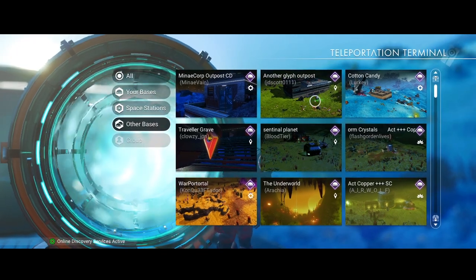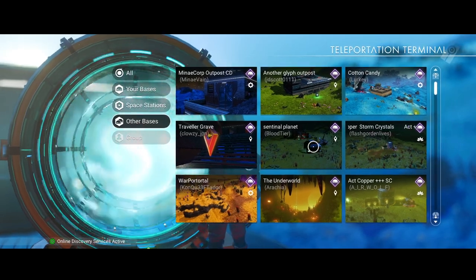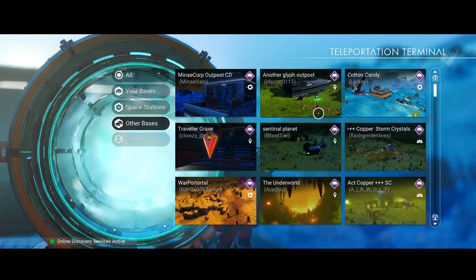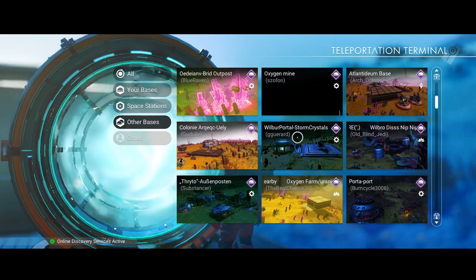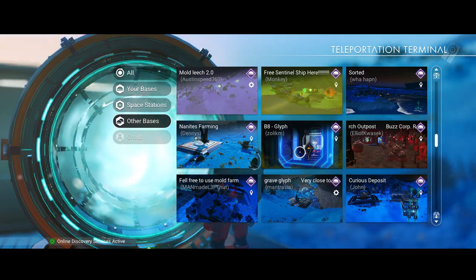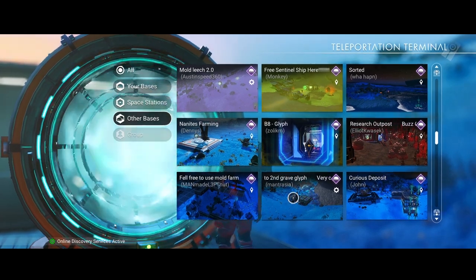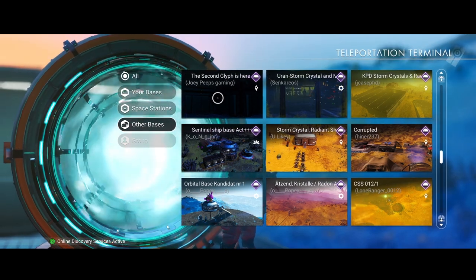We can hop back - there's a 'another glyph outpost.' I don't exactly trust it. Let's keep looking. Copper storm, underworld - wait, maybe there's just two rainy planets here because this has green grass and that has blue. 'Very close to second grave' - so that's on the blue grass planet, I bet if we teleport there we'll just be up the hill. This is the one we were thinking of, but I bet this is also just up the hill. The one that was in the air had a picture of green grass and it teleported us way up in the air on the blue grass planet.